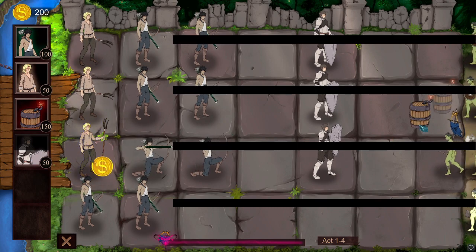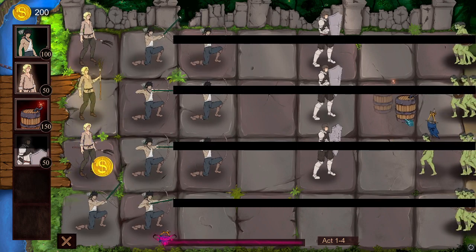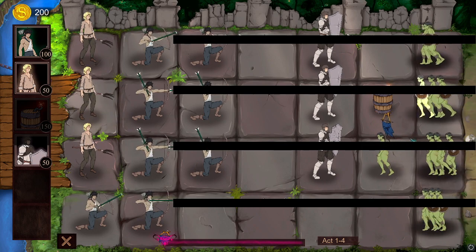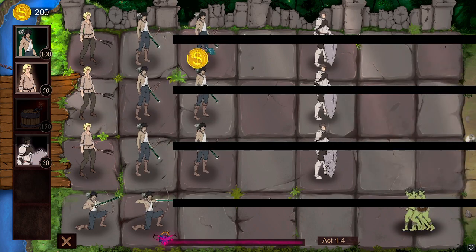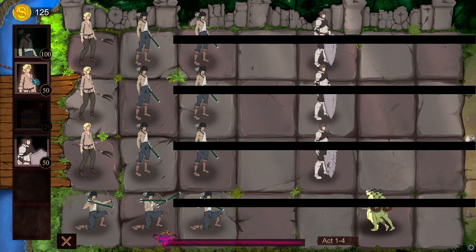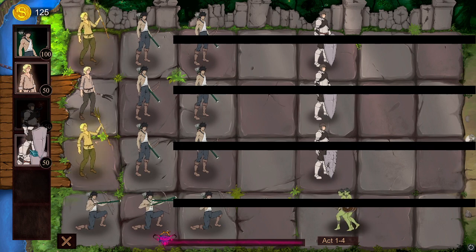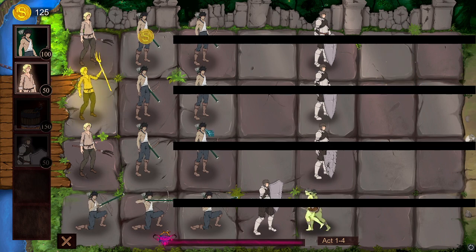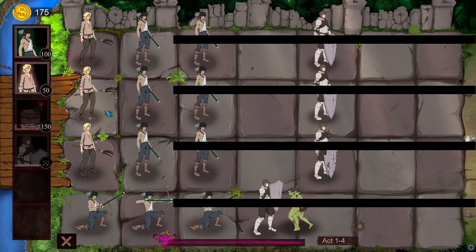We have the final wave coming in. We have a bomb ready and I'm going to wait a moment then place it. The bomb is going to do huge damage, so now I just need to concentrate on the bottom line. I'm going to put a third unit down and place a defender there to protect that lane — this should now be an easy victory on this mission.